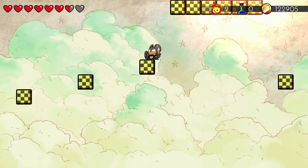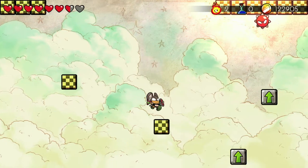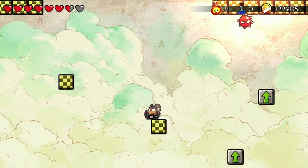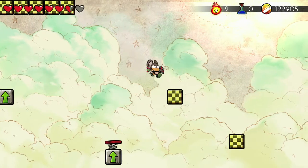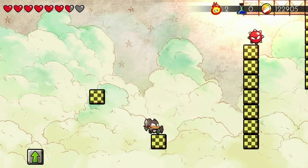Next, you need to jump in midair and hold up so you can catch yourself on this row of blocks right here. Jump down and now you have the trampoline segment. Wait till the sun guy is on the far left, then quickly bounce up, catch yourself, and run back — if you were fast enough you should be able to kill him. Then jump down, hit that spring, and go over here.